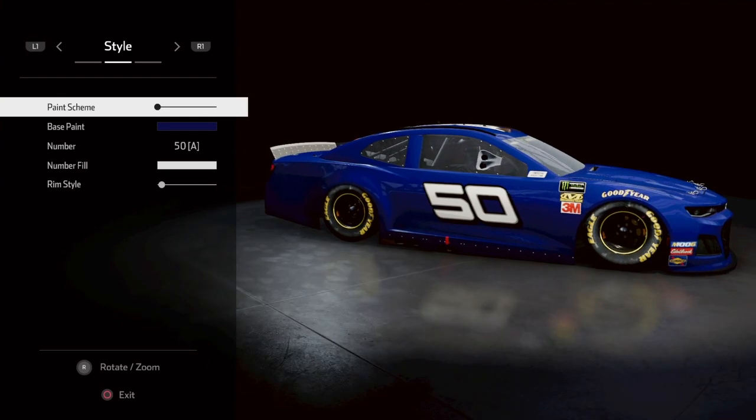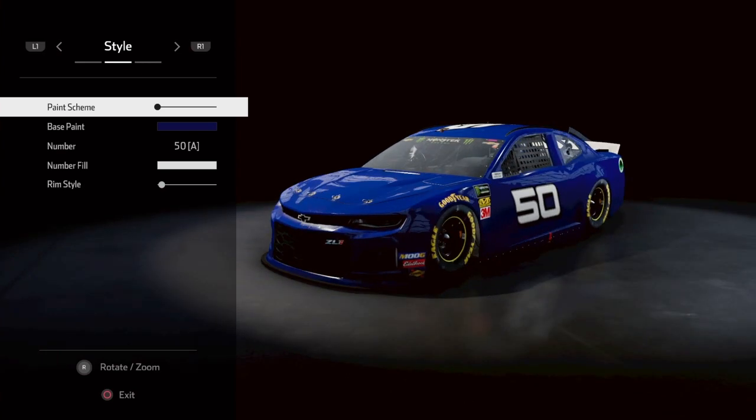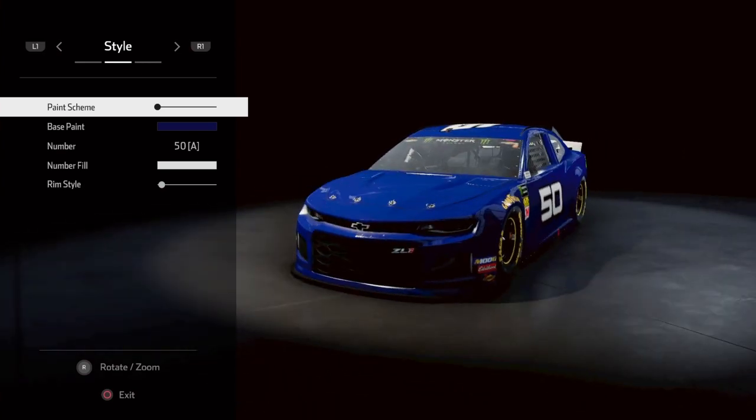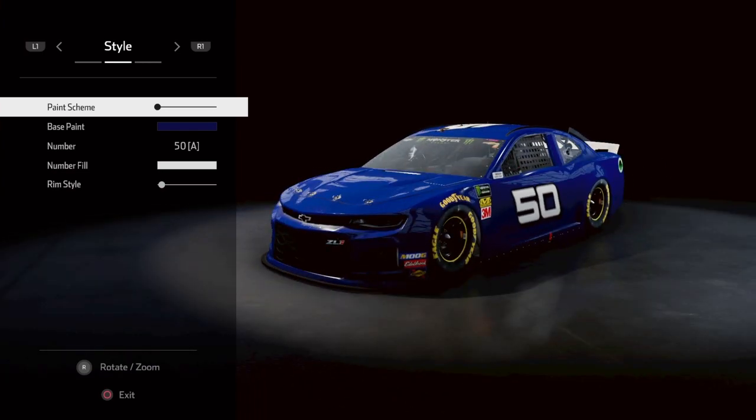What's going on guys, NRF18 here back with another video. In today's video we are going to be trying to recreate Cal Naughton Jr.'s number 47 Old Spice car from Talladega Nights.